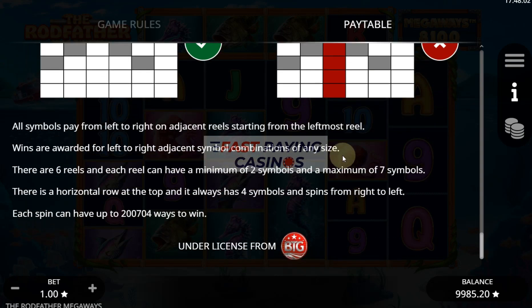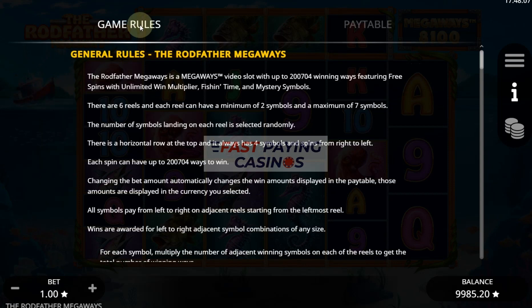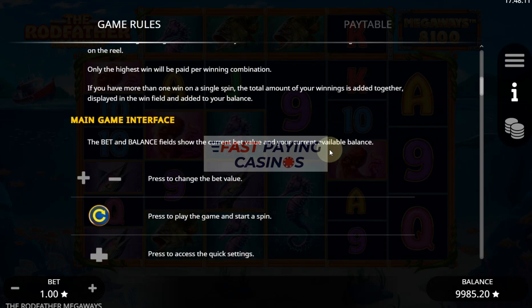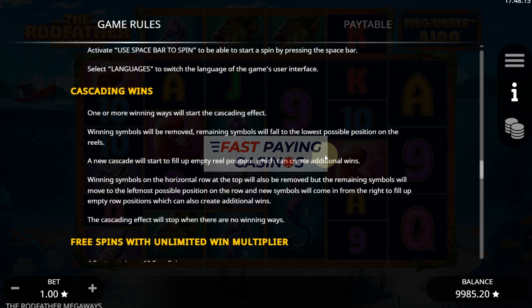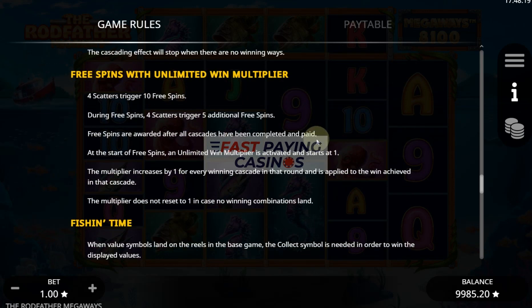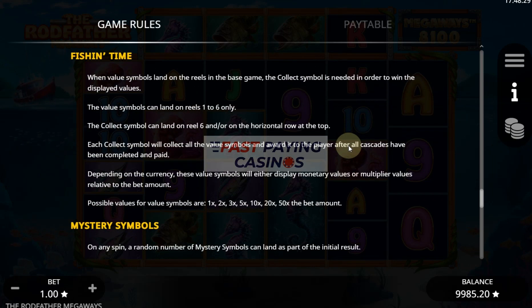Then you have your card values or royals, 0.75 down to 0.6x. It's pretty straightforward stuff. The game rules will tell you the fish values down here, so we can see what they can give you. Unlimited win multiplier free spins — bonanza style or diamond mine style free spins. And it's 1x to 50x for your error multiplier.